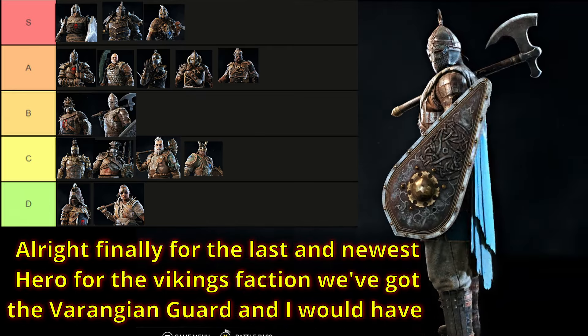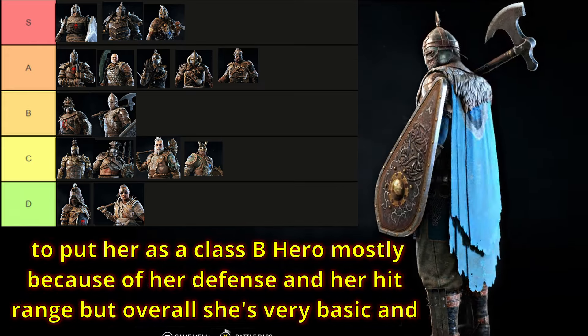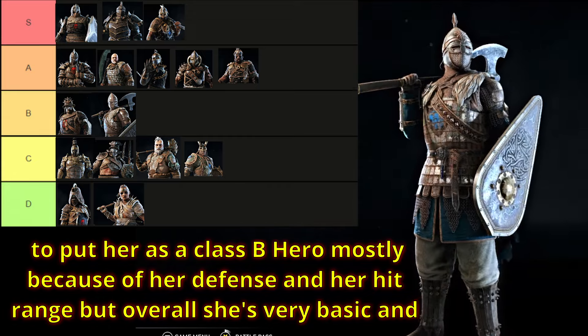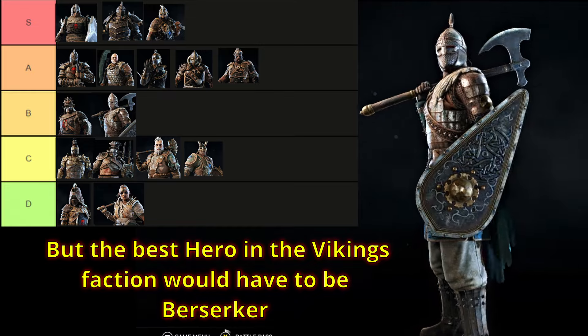Finally, for the last and newest hero for the Vikings faction, we've got the Varangian Guard, and I would have to put her as a class B hero, mostly because of her defense and her hit range, but overall she's very basic and can get hit a lot while trying to focus on one opponent. But the best hero in the Vikings faction would have to be Berserker.